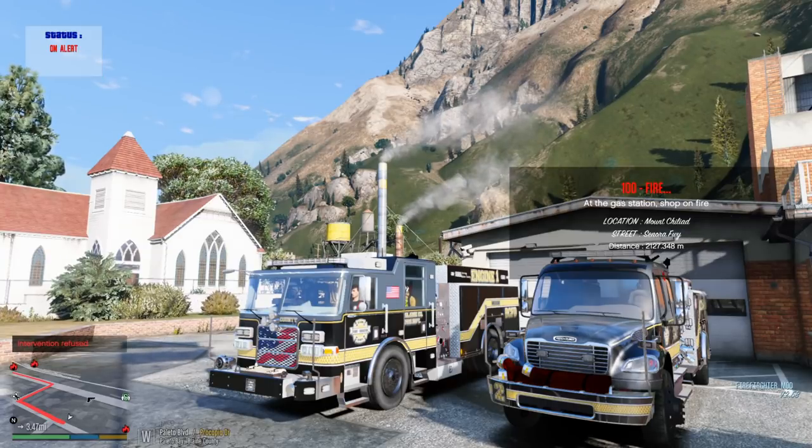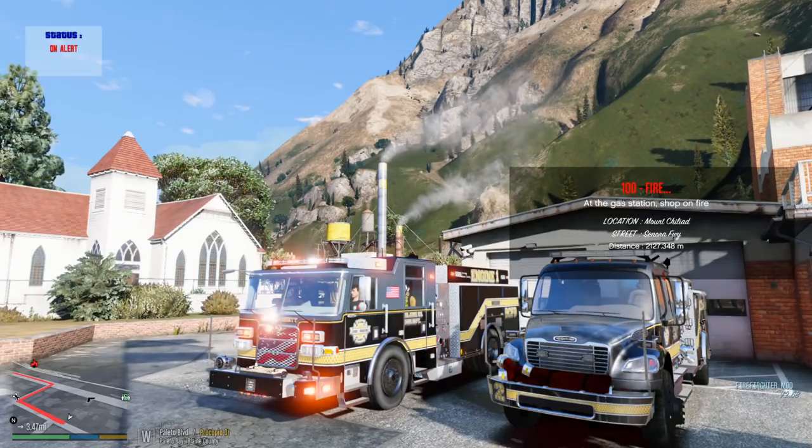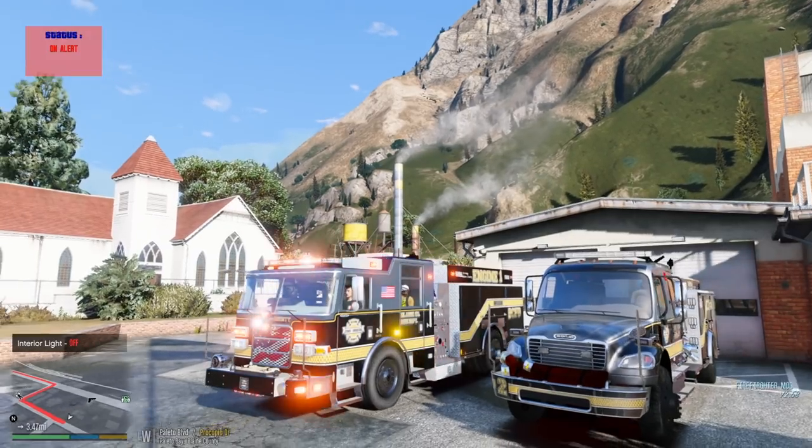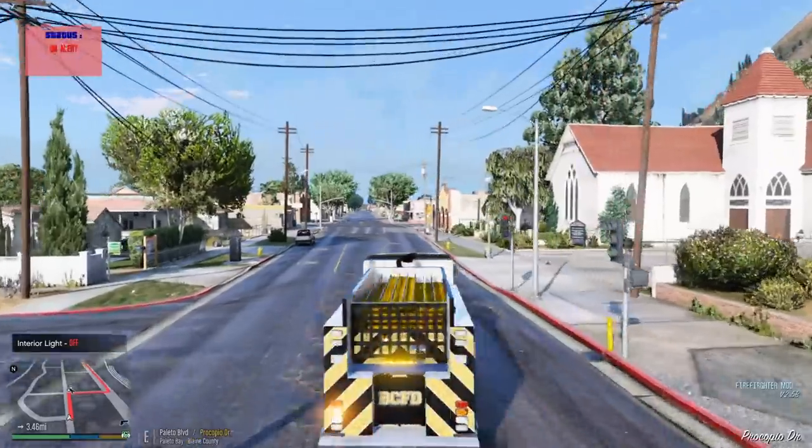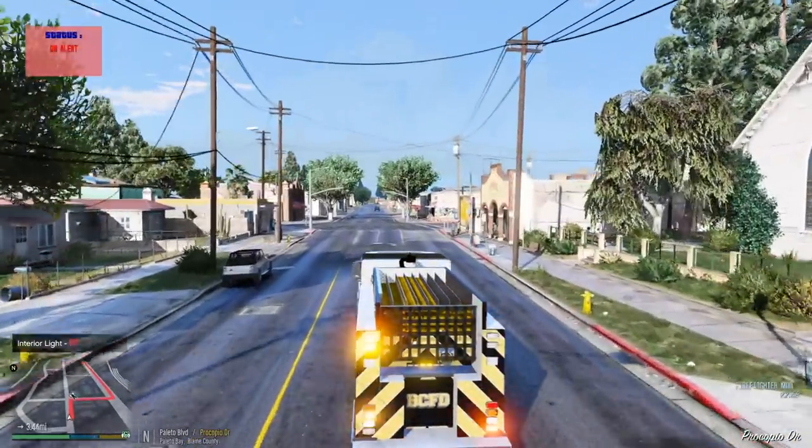Alert 100 — fire at the gas station. Looks like we have a report of a fire at the gas station — looks like it's inside the store area, the shopping area.